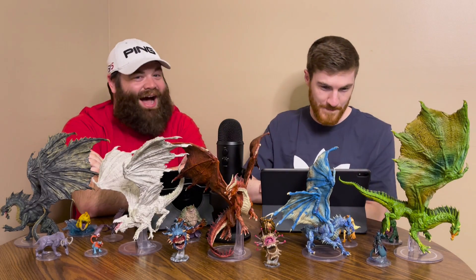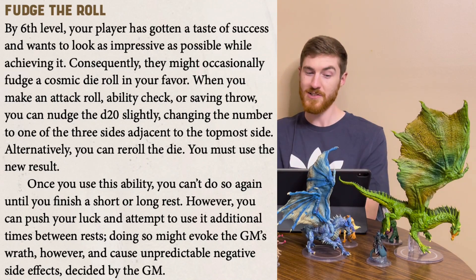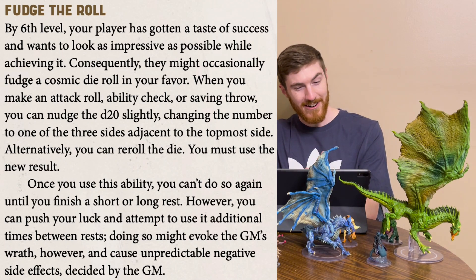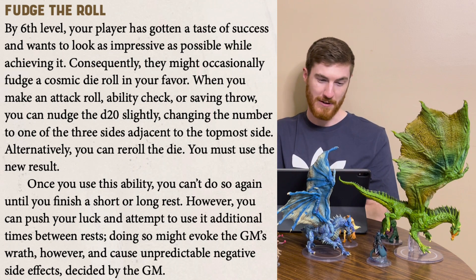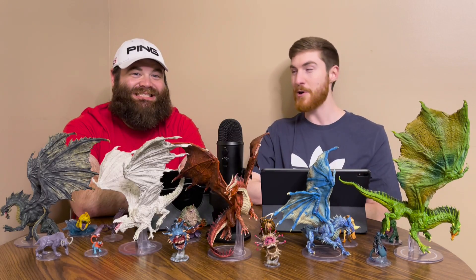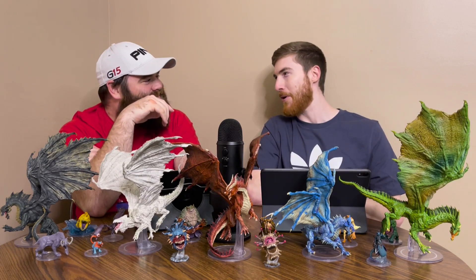At level 6, we have Fudge the Roll. By level 6, your player has gotten a taste of success and wants to look as impressive as possible while achieving it. Consequently, they might occasionally fudge a cosmic die roll in your favor. When you make an attack roll, ability check, or saving throw, you can nudge the d20 slightly, changing the number to one of the three sides adjacent to the top side. Alternatively, you can re-roll the die, but you must use the new result. Once you use this ability, you can't do so again until you finish a short or long rest. However, you can push your luck and attempt to use it at additional times between rests — doing so might evoke the GM's wrath and cause unpredictable negative side effects decided by the GM.